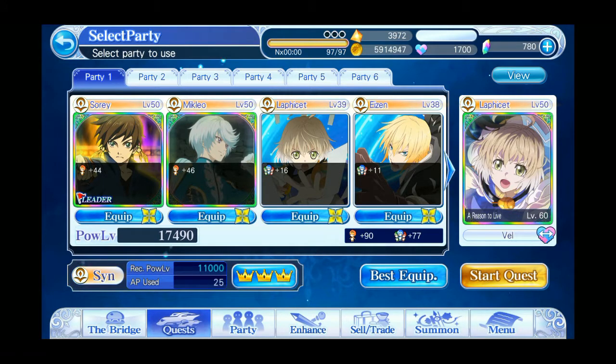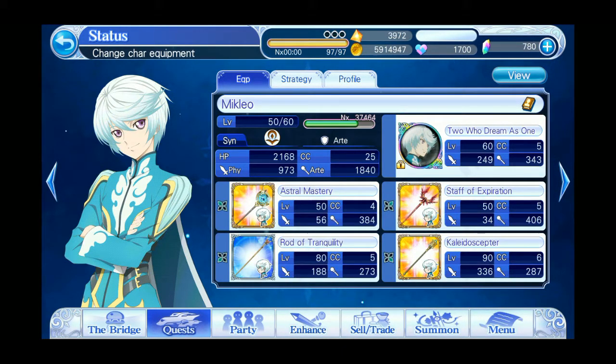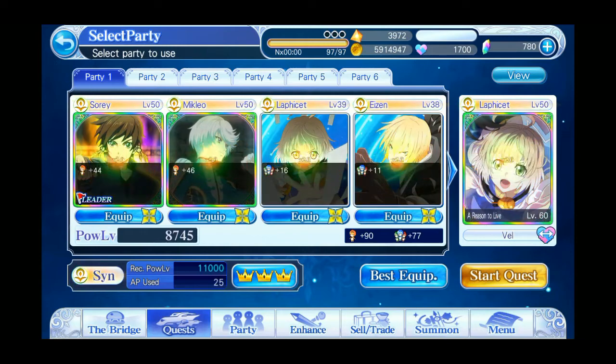That's more or less what it comes down to when setting up your characters — you want to use the weapons that are going to give you the most. It doesn't look like you can view the weapon currency values directly in this menu, which is unfortunate, but not a huge deal. We don't need to know all of that.